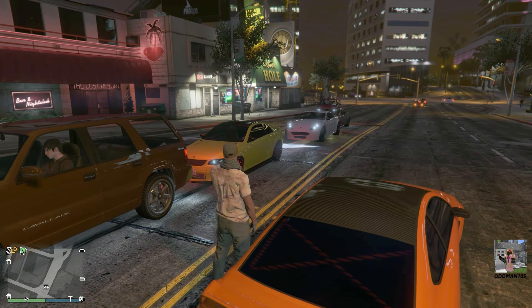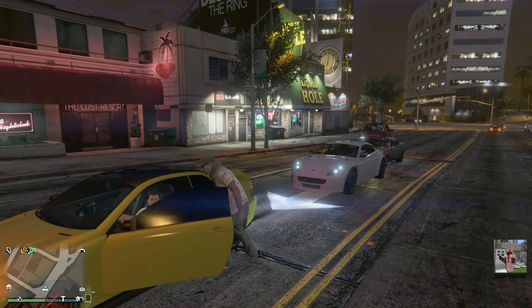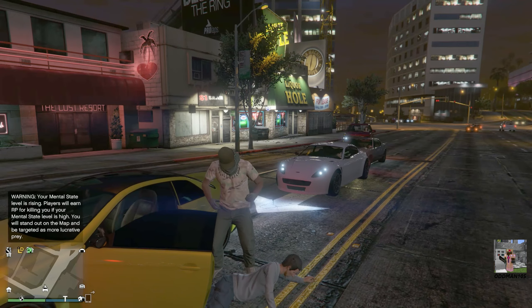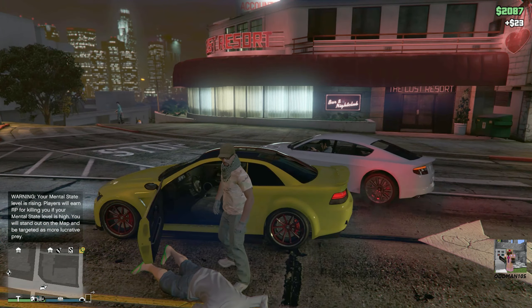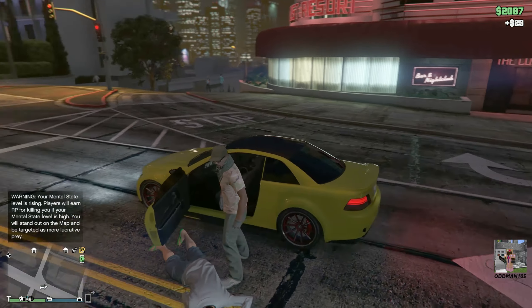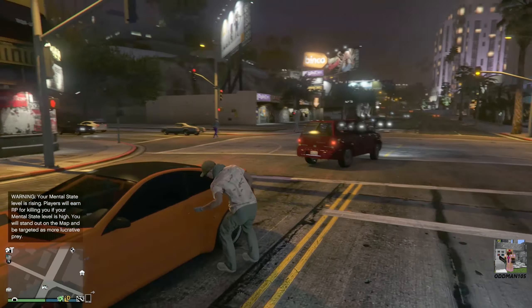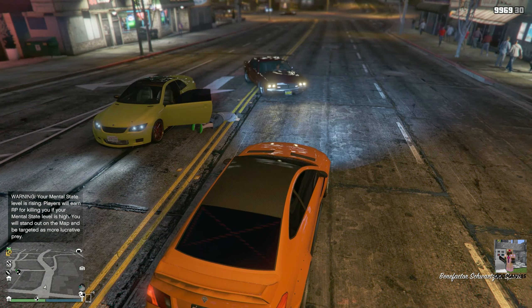There's one. And again, this car — you can do what we're about to do right here. Get out of the car. Give me the car. Now, you can take this car and store it in your garage. But we want the other variant as well, so let's go ahead and get back in before the police show up. We'll just leave him there for somebody to clean up later.